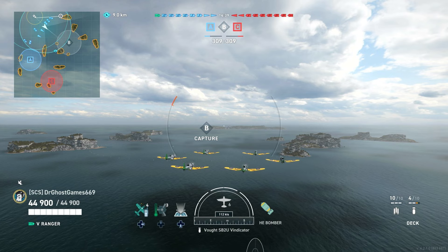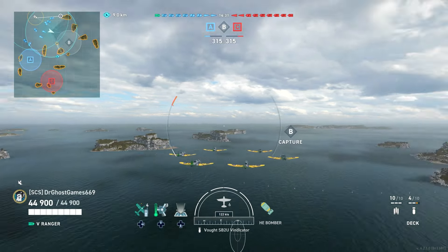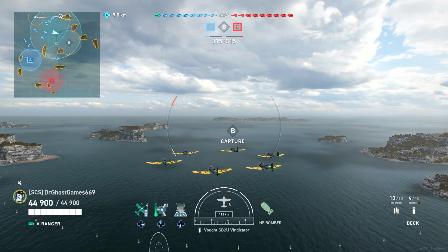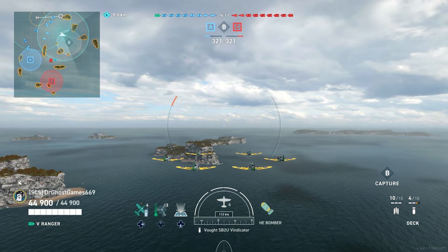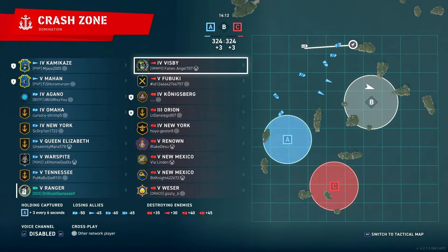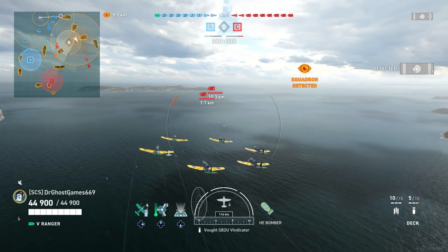We're in a game with two destroyers — unlike yesterday in the Langley where we had none — so I need to keep those destroyers spotted. Especially that Fubuki — the Yugumo, not as worried, but the Fubuki is a major threat with Japanese torpedoes, which are absolutely disgusting. We already have a Renown and New York spotted, and right off the bat we got the Fubuki spotted too.